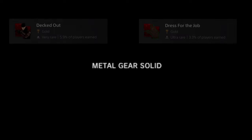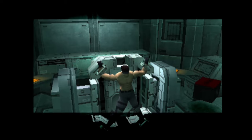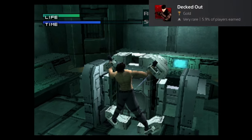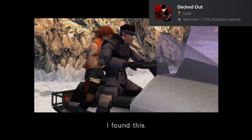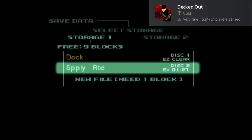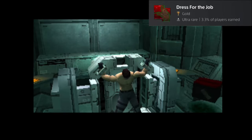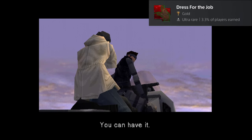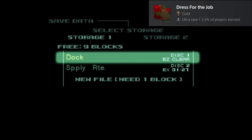At the end of the game, you will get one of two trophies based on whether you resist the Ocelot Torture or submit to it. If you resist, you will escape with Meryl, and at the end of the game she will give you the bandana. Make sure to save the completed file and you will unlock the Decked Out trophy. If you submit, you will escape with Otacon, and he will give you the stealth camouflage. Save the completed file and you will unlock the Dress for the Job trophy.